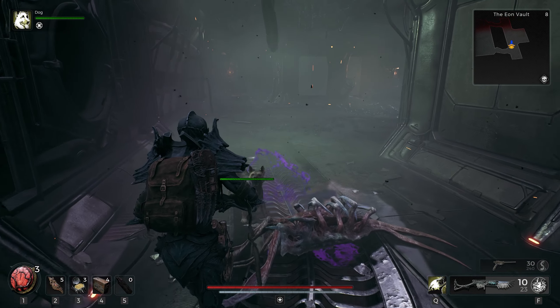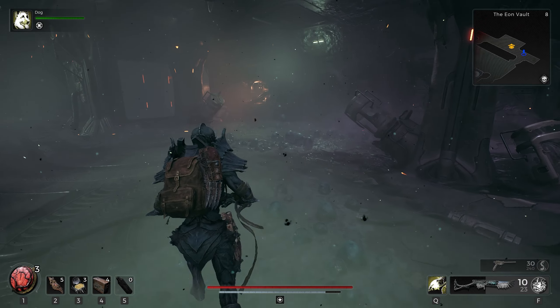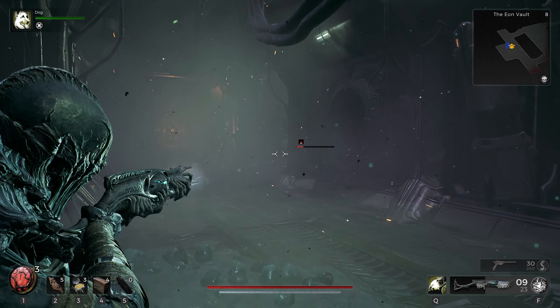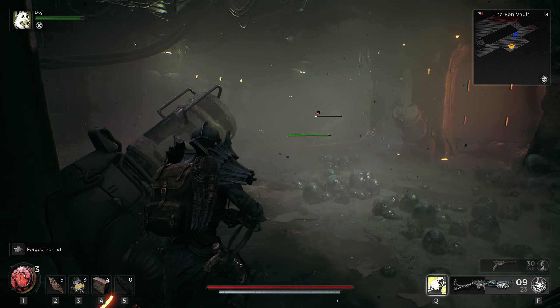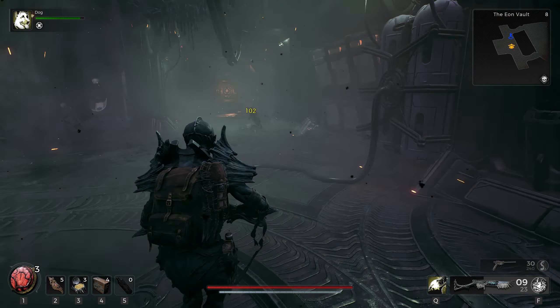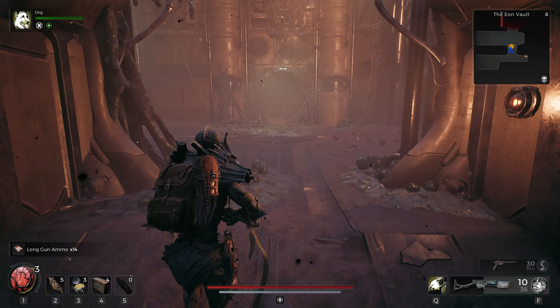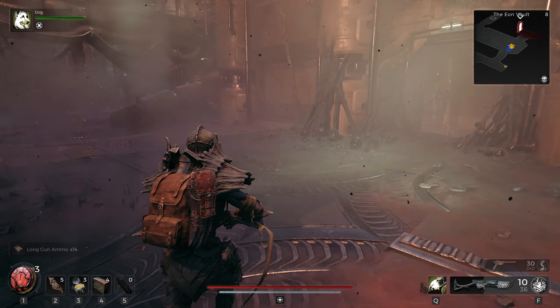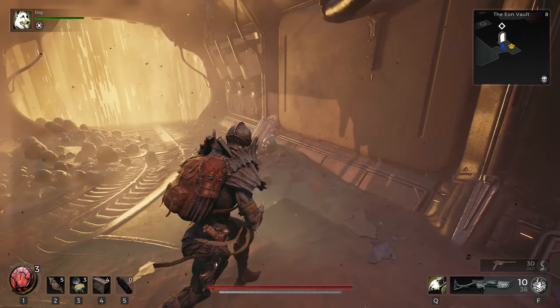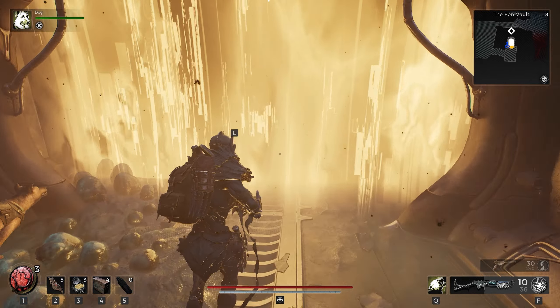Okay, so these are some sort of bugs that get killed in like one hit. Go ahead and grab this loot right here. Dogs are just soloing everything for me. There's nothing here, so we'll just go into the dungeon — really bright ore. We got a checkpoint here.